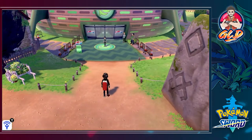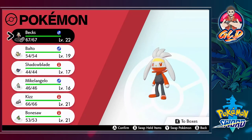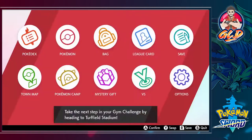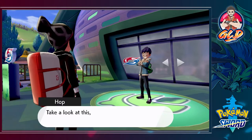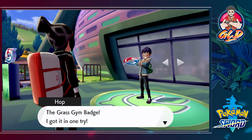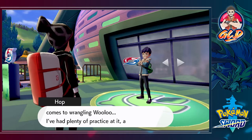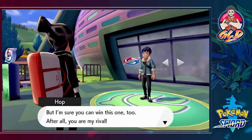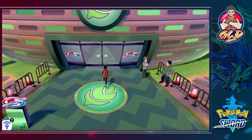Hop is already waiting for us — he thinks he's going to be the Pokemon League Champion, which is a laughable thing. We're going to start off with Bex and move our way down to our other Pokemon. Hop brags that he got the grass badge in one try and reckons he's the greatest at wrangling Wooloo. He says he's sure we can win too, since we're his rival.